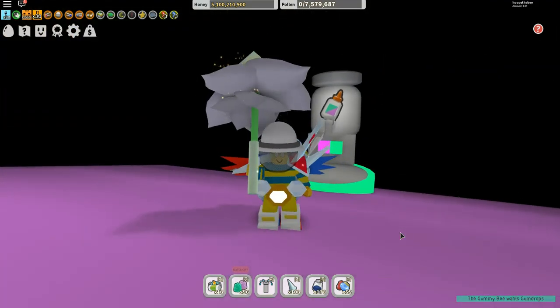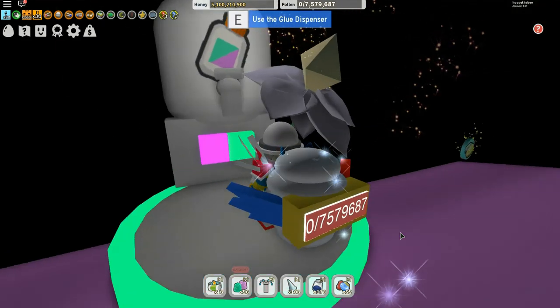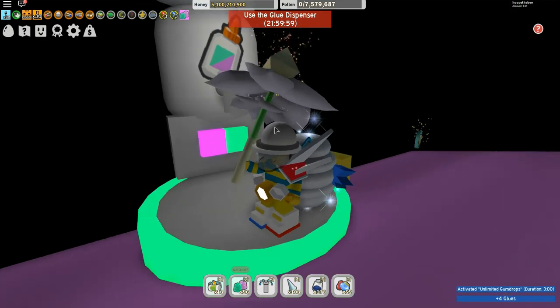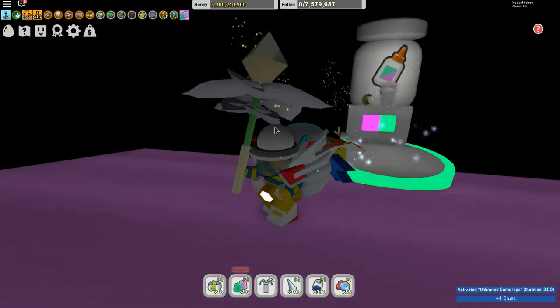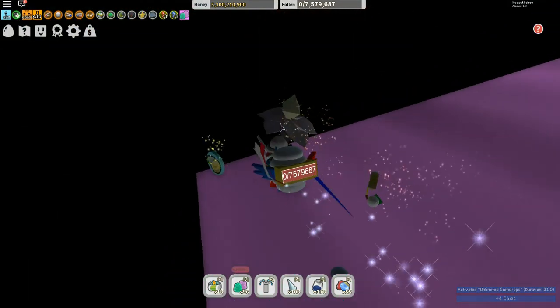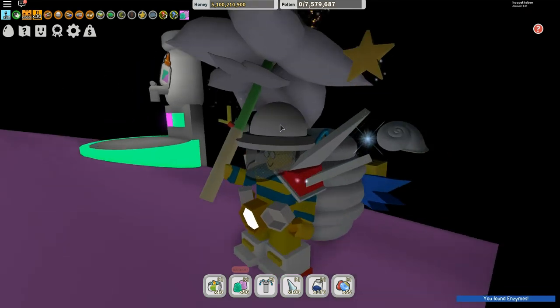We get transported instantly. Once you've got the gummy bee, you can get free glue every day — every 22 hours. I've got full glue, so that's pretty cool. There's some extra stuff here too — there are some free enzymes, so let's grab those.